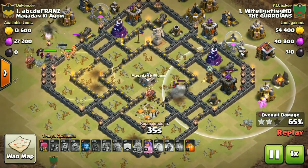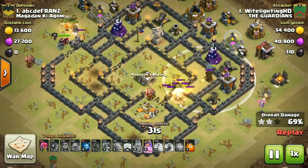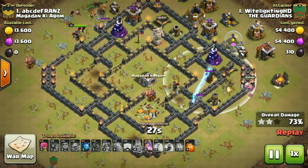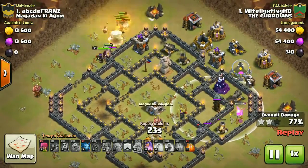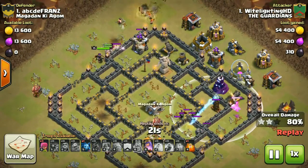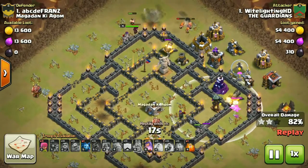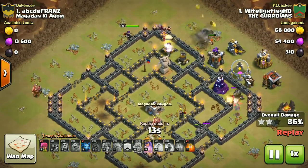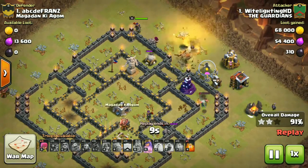The cannon, archer tower, tesla, and golem are all the way just tanking and tanking. Look at this group of Valkyries — so much cleanup power. And look at the backup with the level 15 queen, which is also so much helpful to clean up this base.